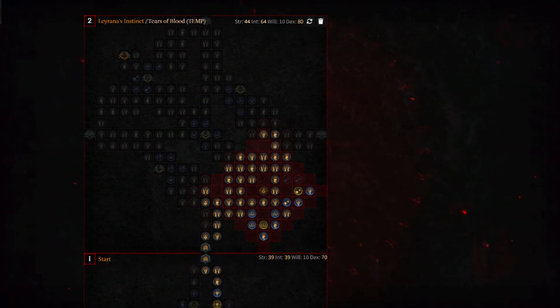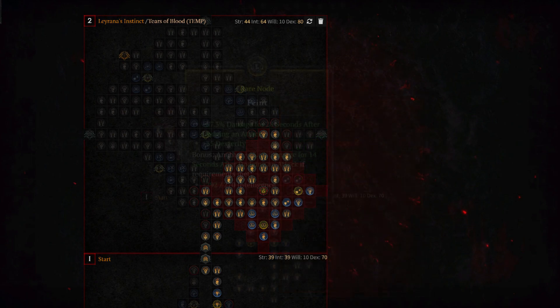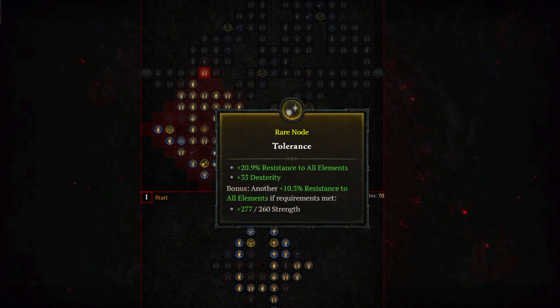When maxed out with the Leirana's Instinct board, you'll get 4,044.1% increased multiplicative damage, 31.1% damage for 10 seconds after dodging an attack, 50 dexterity, and 7.5% resistance to all elements. The two rare nodes are Feint and Tolerance. Feint gives 130.9% additional increased damage after dodging and 35 dexterity, while Tolerance provides 31.4% increased resistance to all elements and 35 dexterity.